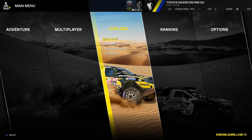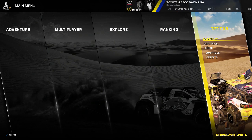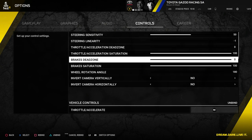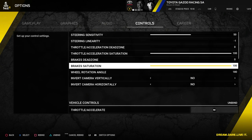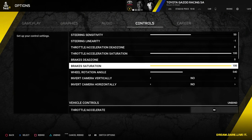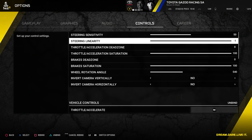The H-pattern shifter works with my T3PA Pro pedal set, which is extremely good and does add an extra challenge. The AI can now suffer damage and take penalties, which is long overdue. They've also added a new steering rotation, so you can set it anywhere from around 180 degrees right up to 1080. I can finally set it to 540 degrees, which is what I tend to use on rally and off-road sims, and the cars feel so much better as a result.